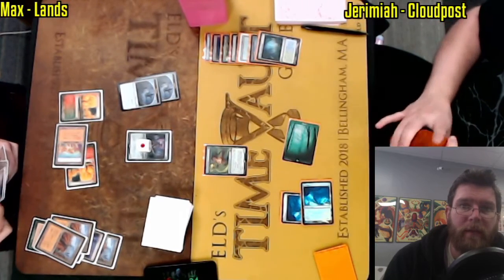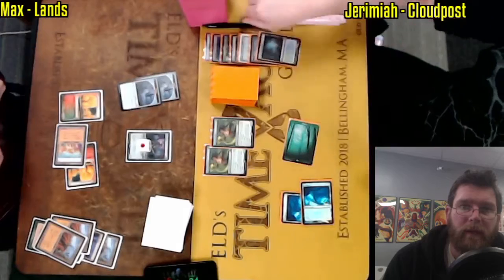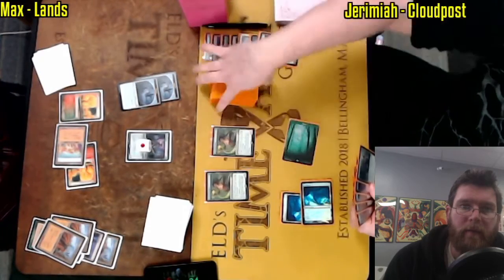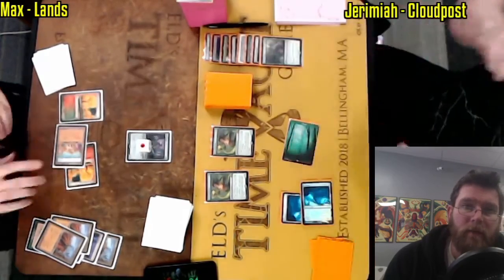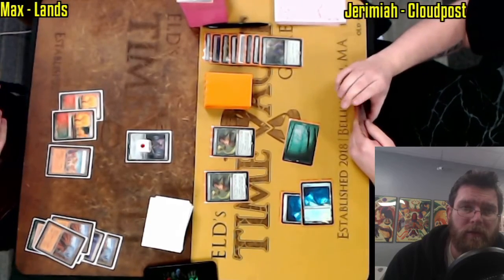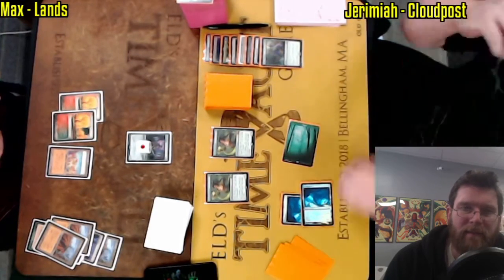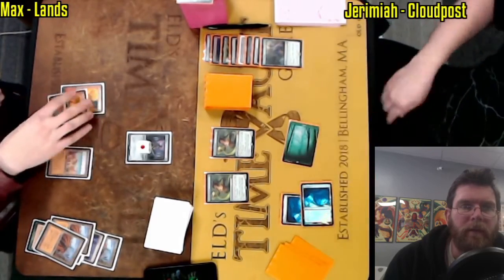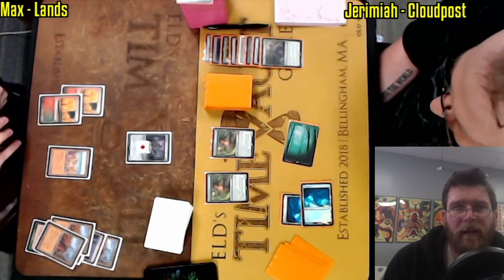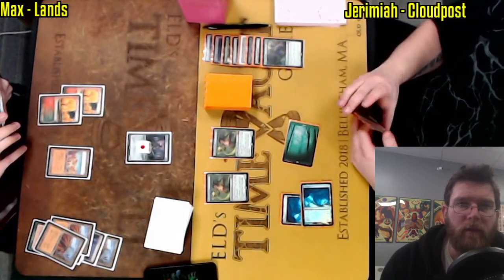Continuing to make land drops is super important in the deck — Max does not want to get left behind here. The mana base is likely to dictate this matchup, so many moving pieces. I actually went out and built this list after seeing Jeremiah's work on it. And Force of Vigor actually being used on those two Clue Stones — interesting line, potentially denying Max a couple of card draws. Though if he has more lands, I'm not sure how much that will do, and there may be better targets for it later.